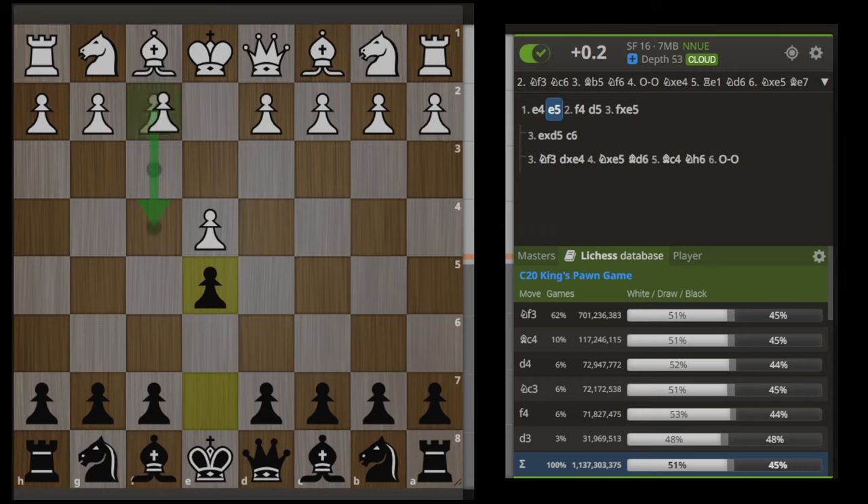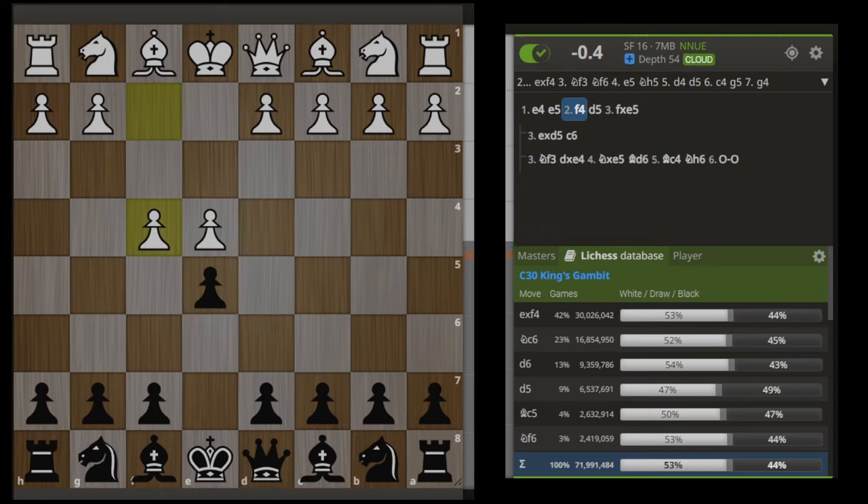Apparently it's only played about 6% of the time here. I feel like I see it a lot more often than that. Overall, a very dangerous opening for white. If you don't know what you're doing here, there is a high likelihood that you will fall into some kind of trap, especially if you accept the gambit. The move I am going to recommend is not the most common — not exf4, not knight to c6, not d6 either. It is the 4th most common move, played 9% of the time with the highest scoring stat for black: d5.